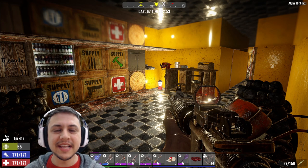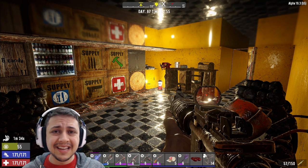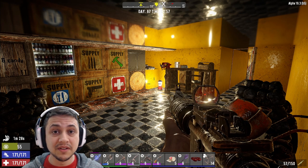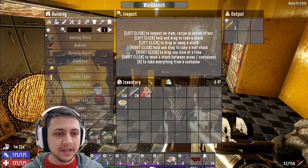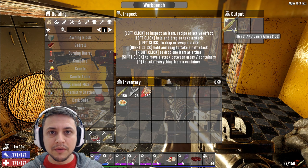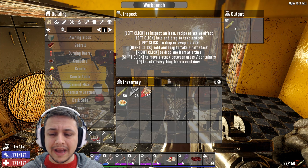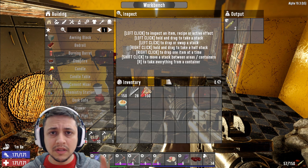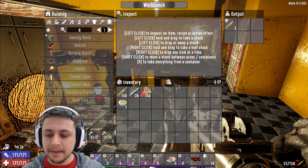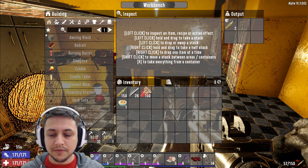It is day 67 of our Pestilence series and here we are in our underground bunker. Over the night, I organized my inventory. I left a bunch of things in the boxes and in the motorcycle upstairs. I've started crafting more AP Ammunition 760 with the new gunpowder that we've crafted. I also queued a bunch of repair kits because we're running low on those. We got two rad removers queued as well.